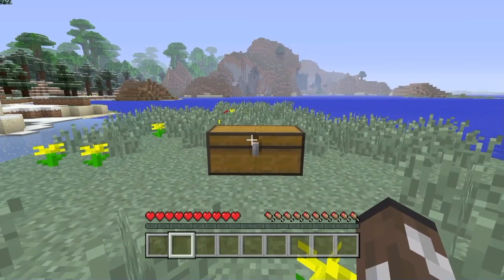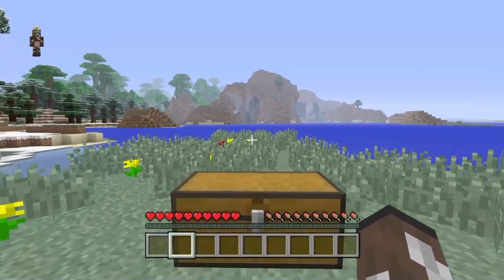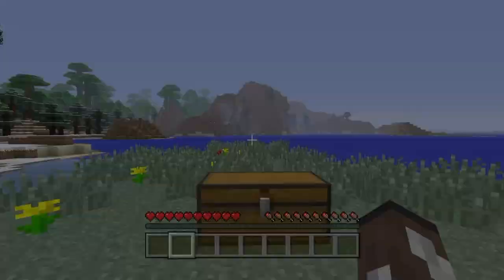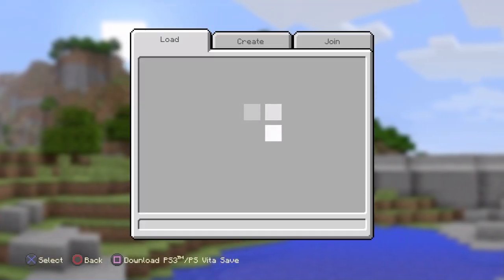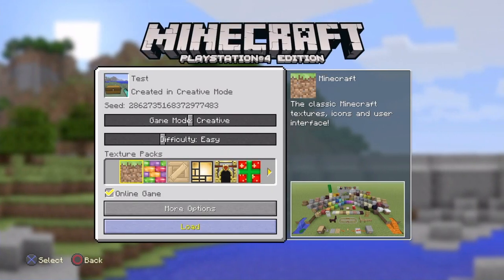Then you hold down the middle button — hold it down — and when you see 'cancel application' you cancel it. Then you load in your game and go into your world. I just loaded in, it takes a couple seconds, but it should work.